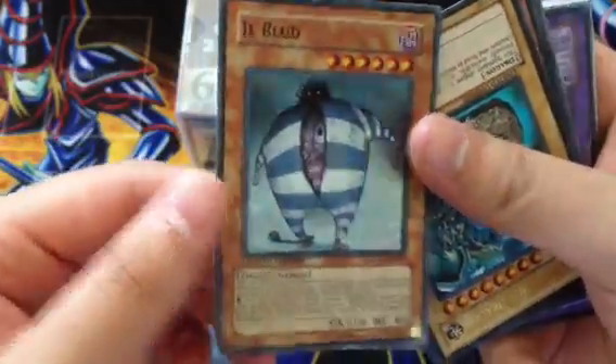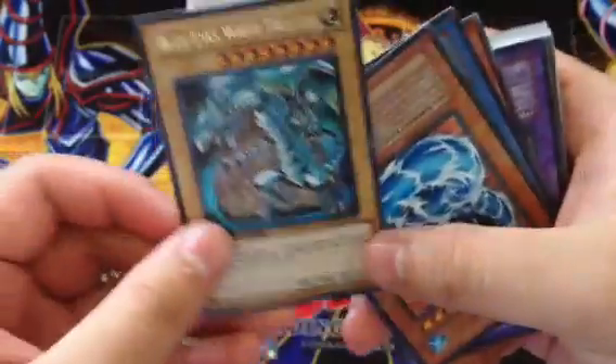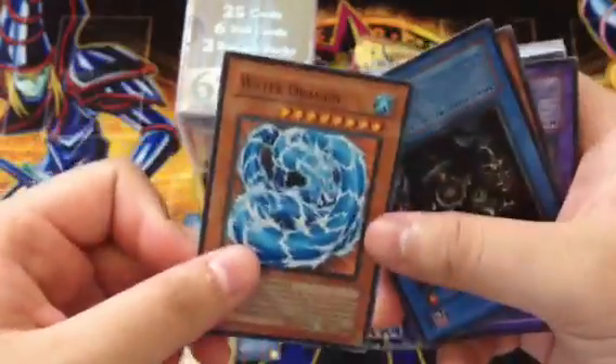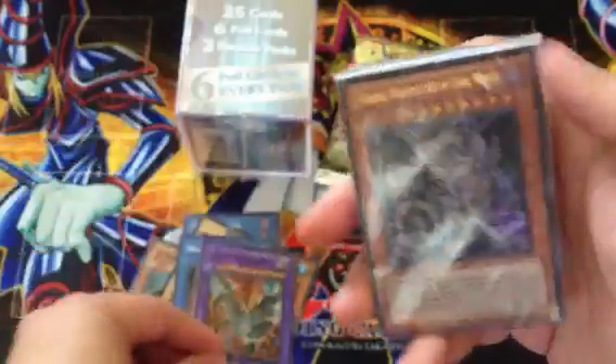Ill Blood, super from Crossroads. Ooh, a Blue Eyes Ultra Rare from the Legend of Electronic Elections 1 — that's nice. A Water Dragon Parallel, another Relinquished, and Star Destroyer in Assault mode.